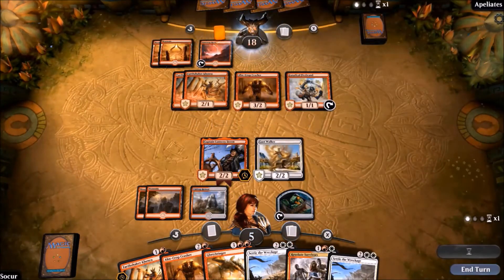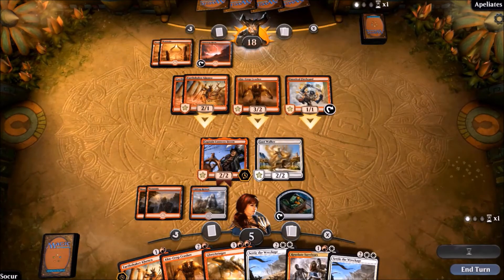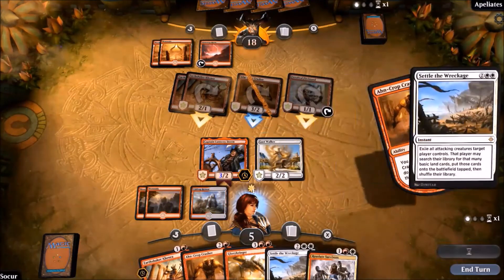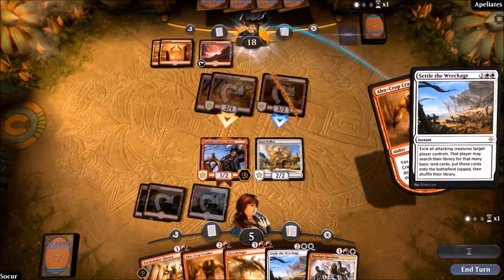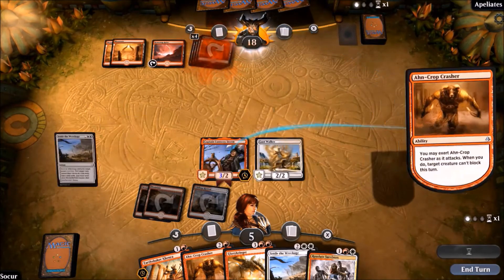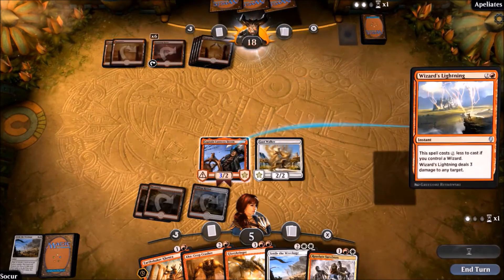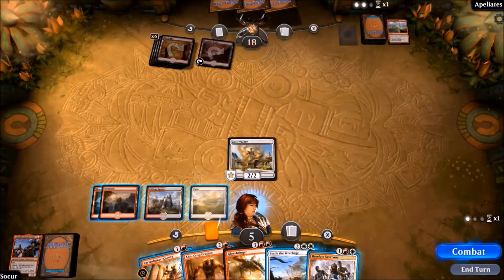Red deck wins is painful. We'll see — he takes all the creatures. One, two, three, four — great! We clean our board. But we have the problem: we're only at five life. If he has two lightning strikes, we're dead. Or he drew two lands and has one lightning strike plus the desert ability dealing two damage — we're also dead. He has enough mana now. We'll see.